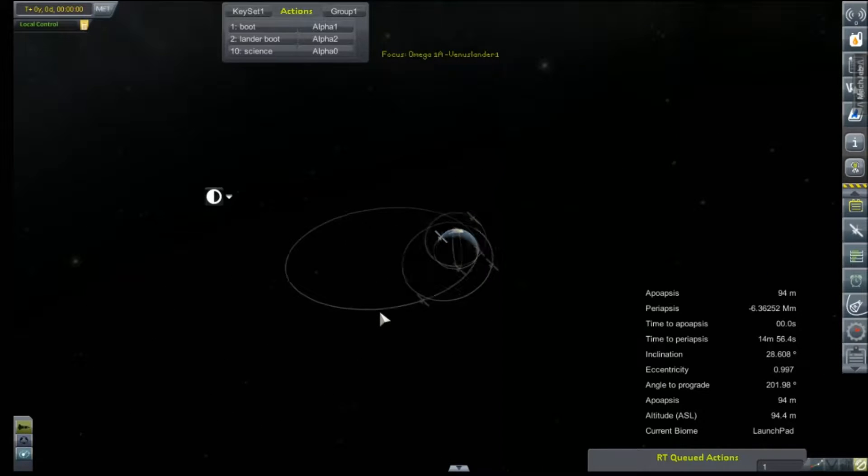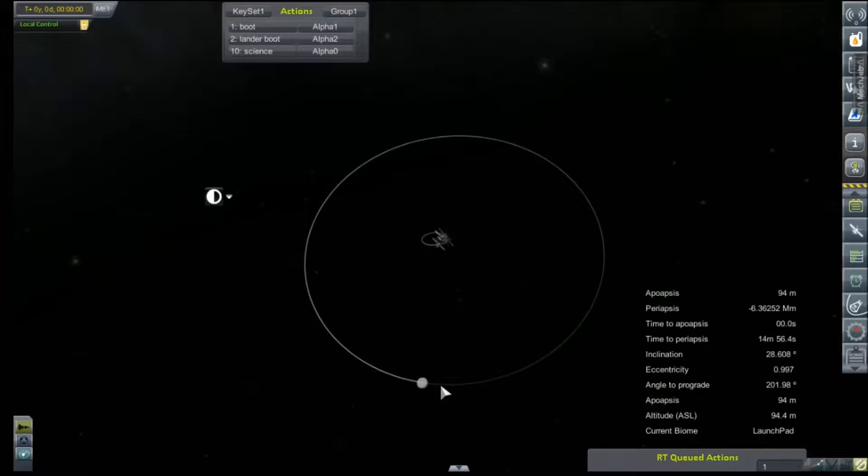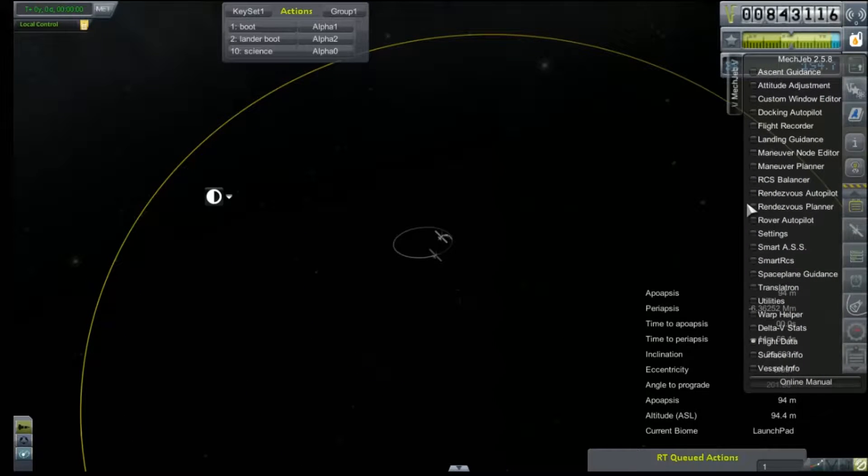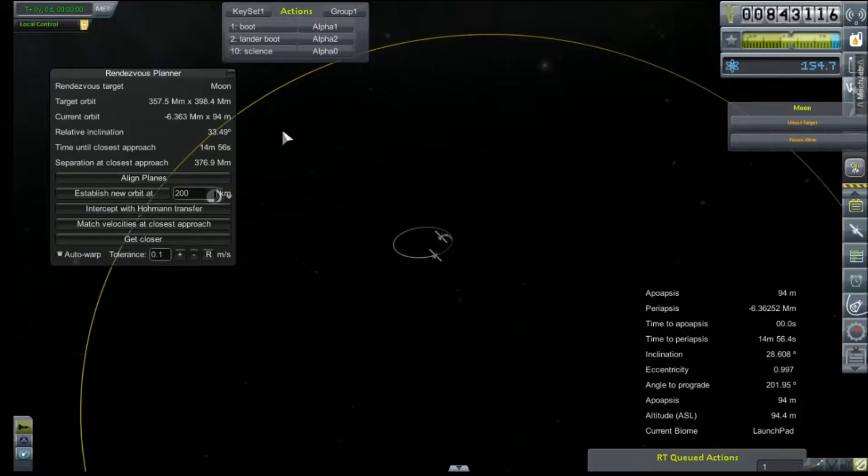I need to wait until my inclination matches the moon. Although Venus is a little bit more inclined, this is a good place to start. Rendezvous planner — our current inclination is about 33 degrees. I would like to time warp, please.